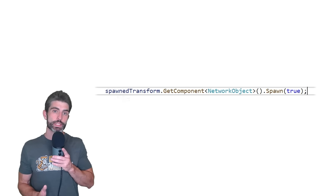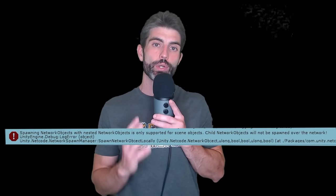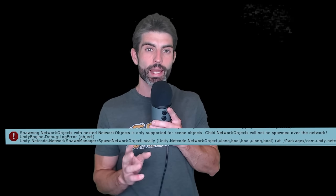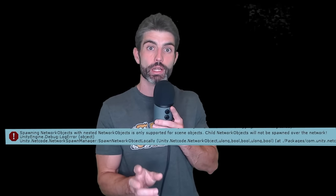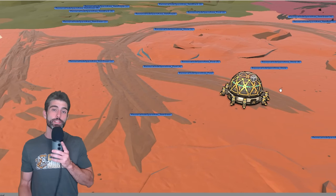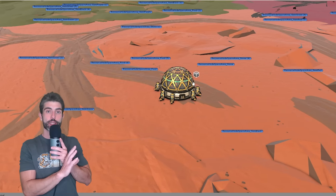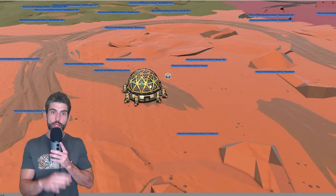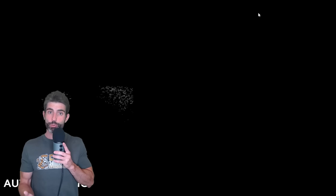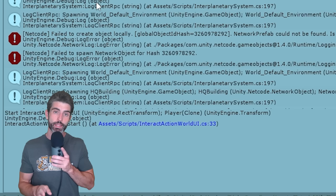In singleplayer this would work perfectly, but in multiplayer objects can't just be instantiated — they need to be spawned on the network. So I thought I'd make the prefab a network object and spawn it, but again, another bug. Due to how Netcode for GameObjects works, you cannot have a child network object as a child of another network object. Since each world has resource spawn areas which are supposed to be network objects, I could not make the parent prefab a network object as well. So the next option was: don't make the main prefab a network object, just spawn it as a regular object, then go through all the children and spawn them as network objects.